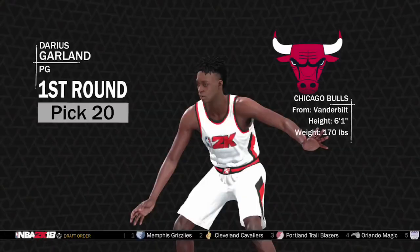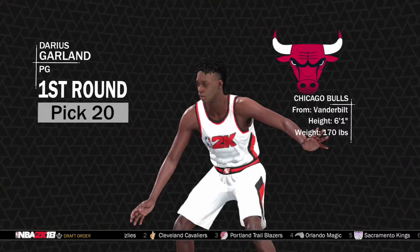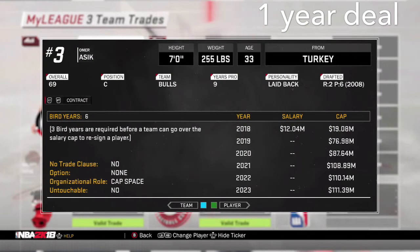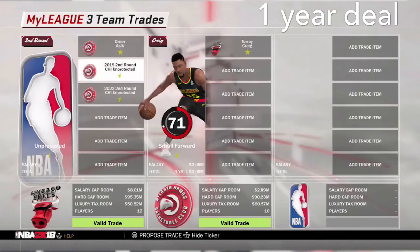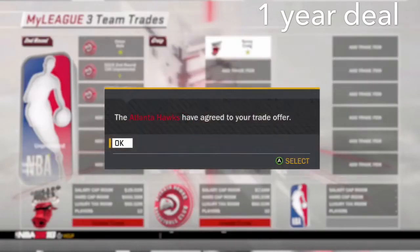With the 20th pick in the 2019 NBA Draft we are going to pick up Darius Garland, point guard/shooting guard out of Vanderbilt - he'll be a nice backup guard for us. We want to go after a big-time free agent, so we send Omer Asik on his one-year deal to the Hawks along with two second-round picks, and they throw back a non-rotation player.